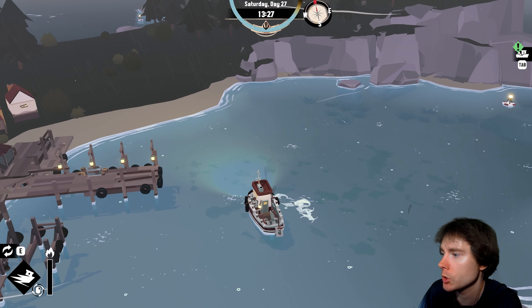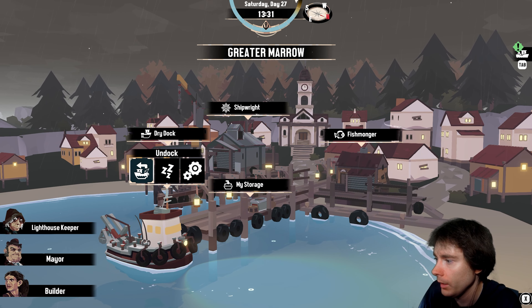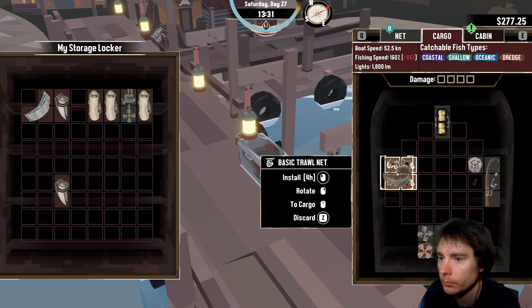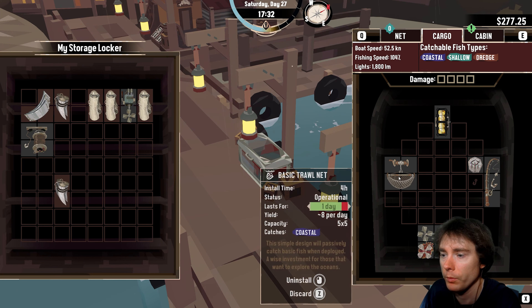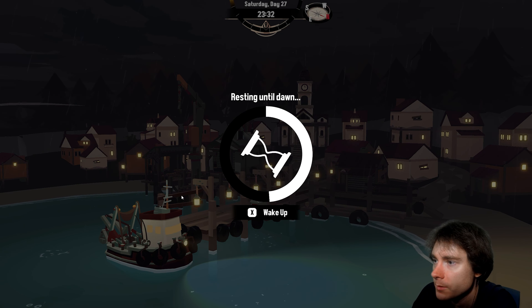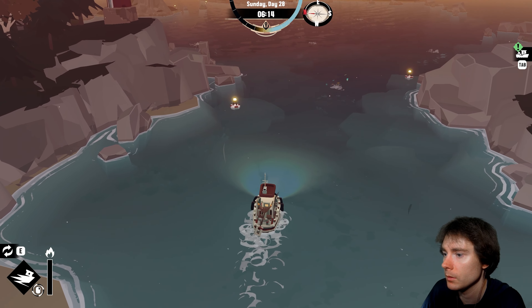Now I can fish all the things. Here's what I'll do — equip my trawling net, then head over to the new place where the guy told me to go, in the southwest. Put the oceanic thing down since I won't know if I can sell stuff there. Go ahead and rest for a new day because I don't know what's on the other end — I want as much time as I can get. Hopefully there's just a town and a merchant, but you never know.